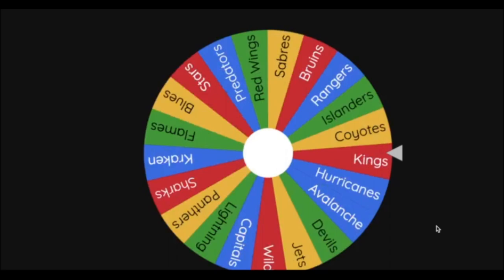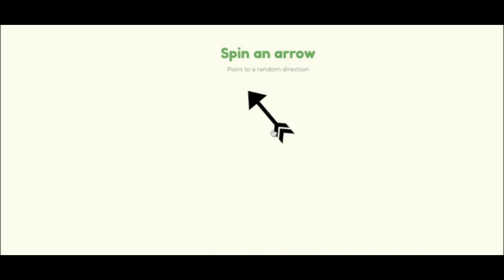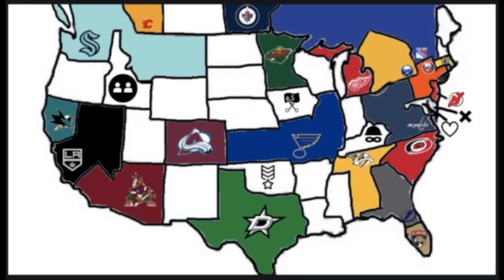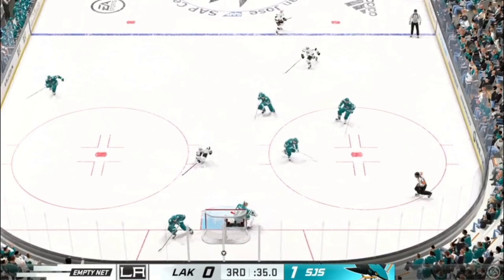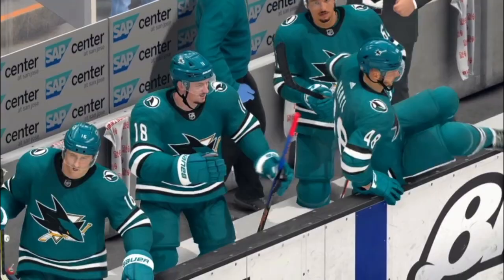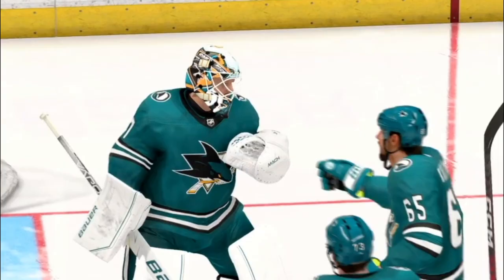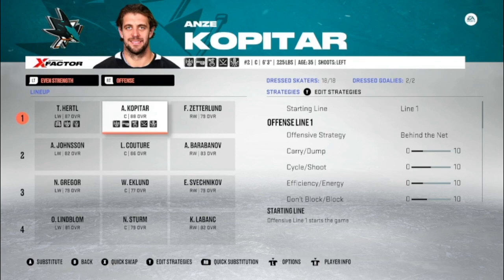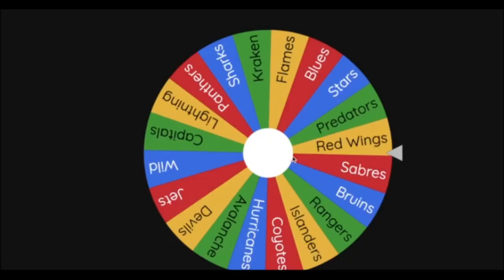21 teams remaining — the Los Angeles Kings head toward San Jose to take on the Sharks. The Kings' net is empty with 33 seconds remaining. Benning for Zetterland can't get a shot off; with 0.5 seconds on the clock they cannot score — the San Jose Sharks pull off the upset over the Kings! Anze Kopitar will now be a member of the San Jose Sharks, and the Kings are erased from the imperialism map.